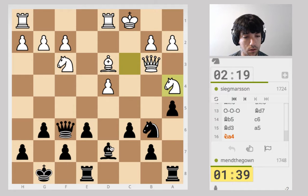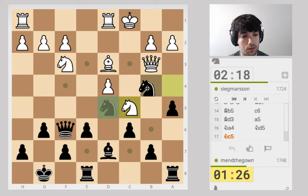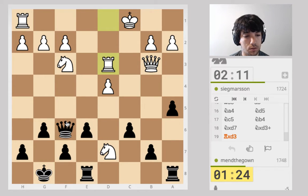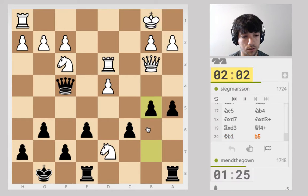Maybe we can get an attack going here. That gives me this — who knows if it's good or not, but then they get in here. If they take I can take with check; I don't know if that helps so much. I'm just not playing this well. I definitely have to move the queen — why not move it with check? This knight's unprotected. I've got a pawn storm going, that's about all I've got. Let's just push these pawns.